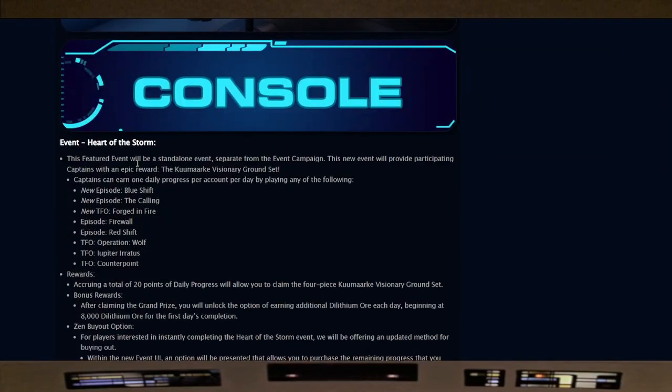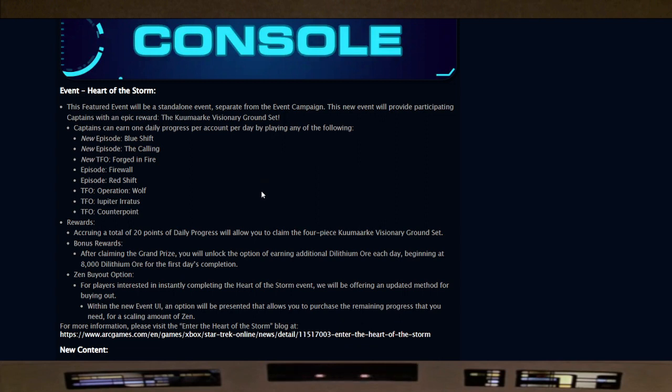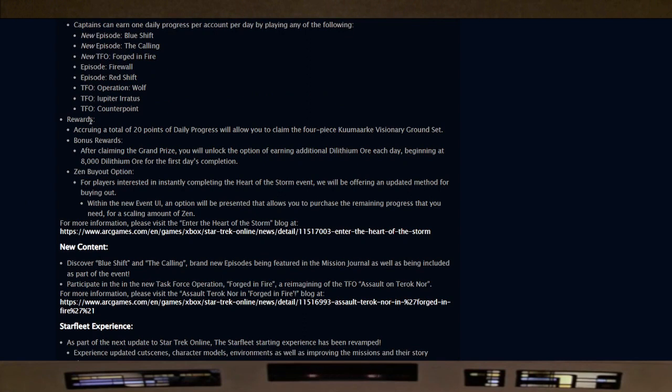Tomorrow is the start of the Heart of the Storm event. This feature event will be a standalone event separate from the event campaign. The new event will provide participating captains with an epic reward: the Komarr Visionary ground set — get ready for a pink disco light show on the ground. Captains can earn one daily progress per day by playing any of the following: the new episodes Blue Shift, The Calling, Firewall, Red Shift, and the new TFO Force and Fire, plus TFOs Operation Wolf, Uber Iratus, and Counterpoint.